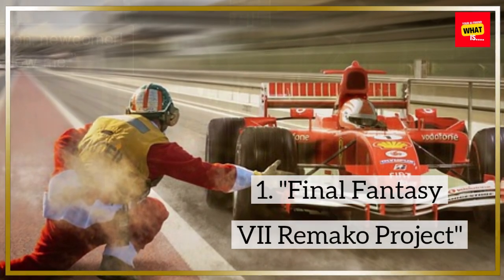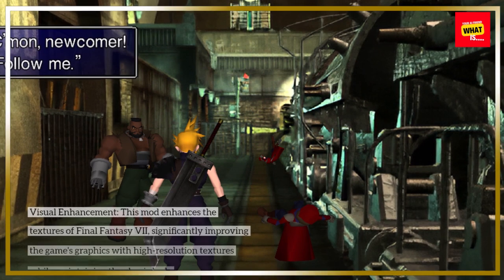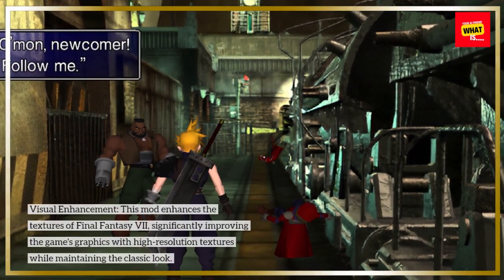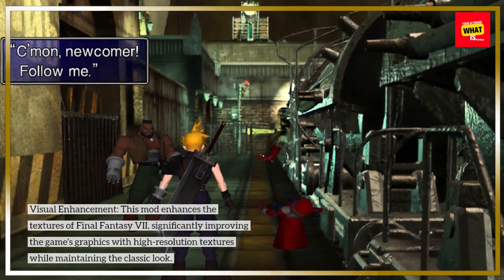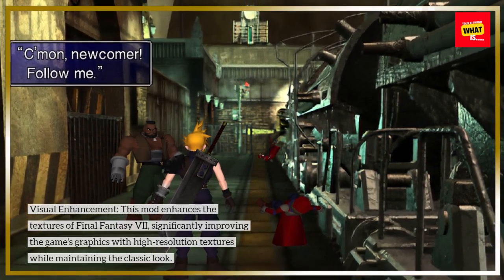Final Fantasy VII Remako Project — Visual Enhancement. This mod enhances the textures of Final Fantasy VII, significantly improving the game's graphics with high-resolution textures while maintaining the classic look.